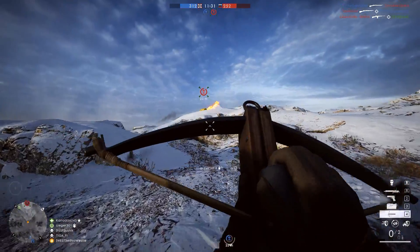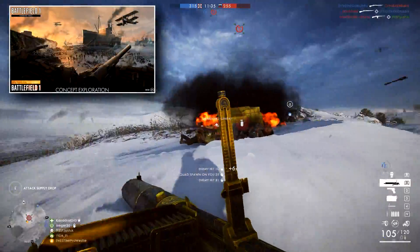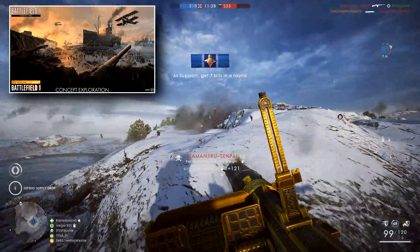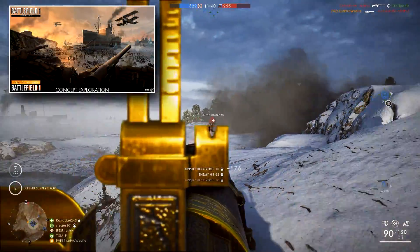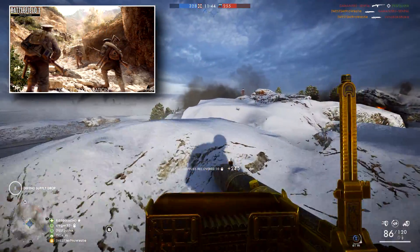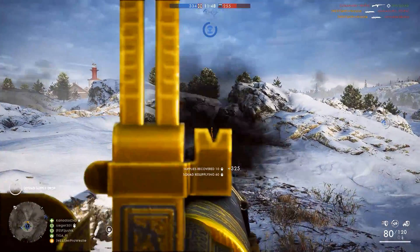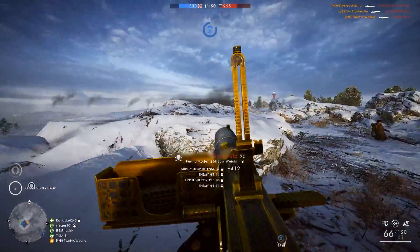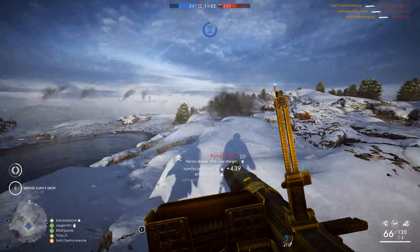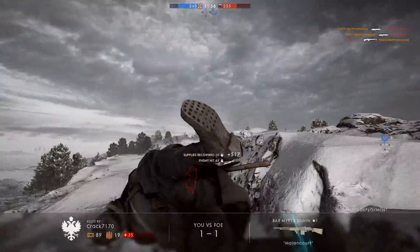There will be a new operation coming with the Turning Tides DLC. It will string the Cape Helles and Achi Baba maps together and sees the British making a huge push against the Ottoman Empire as they land on the Gallipoli shorelines. There won't be another operation coming in January, as those two remaining maps have no link in WW1 history, so this is the only new operation we're getting.